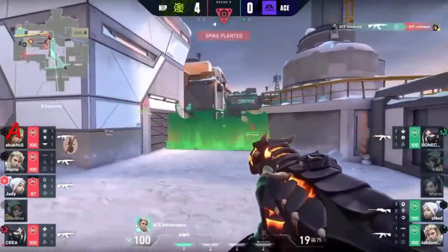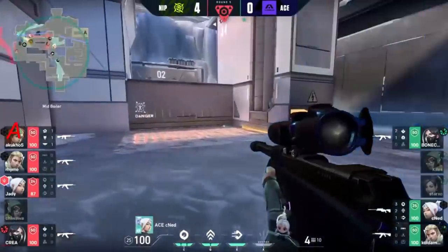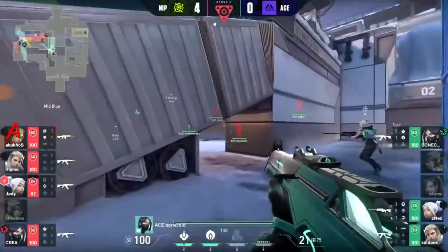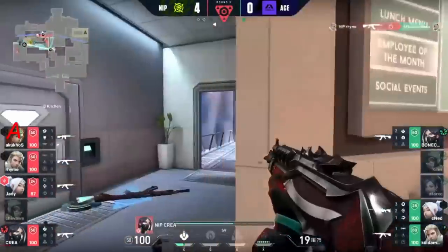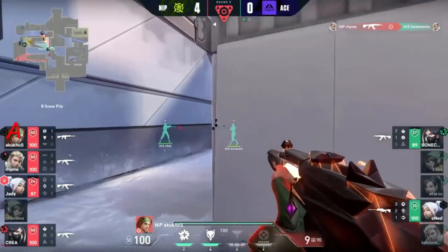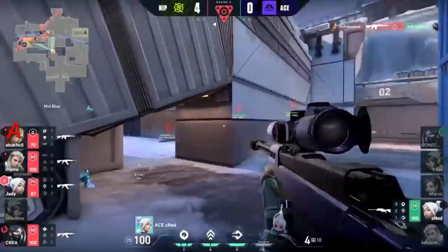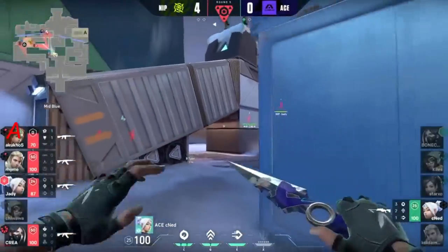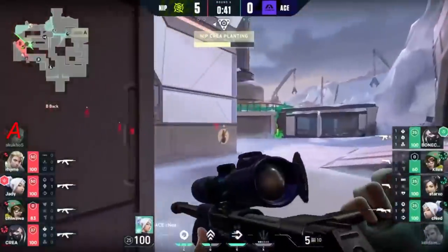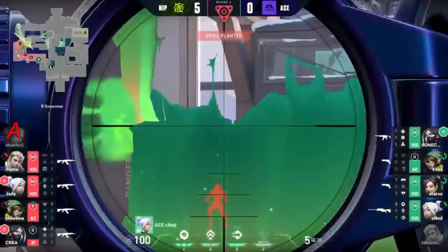5v3 now - spike planted. Bonecold just about getting into this. CNED still there. Not easy to bring this up considering some of these angles are quite tucked in, tricky to clear safely. You can see what they'd be up against - Akukos, Kriya there. It's not nice. Bonecold can offer himself up as the first step forward, but he does lose his life for it. So now CNED might be tasked with just trying to keep that spike. But spike will go down in response.